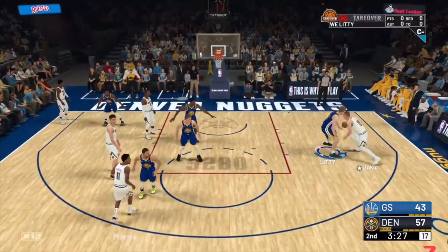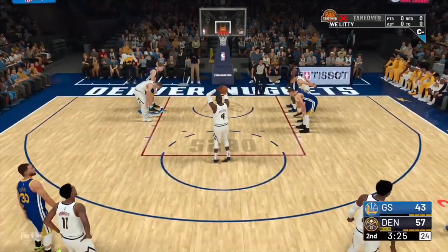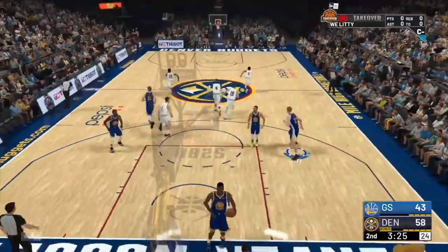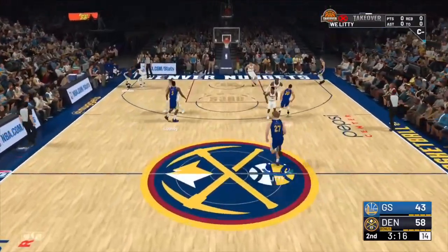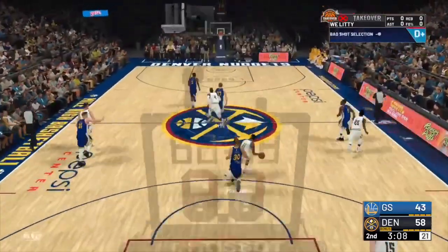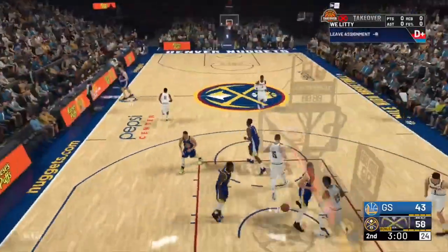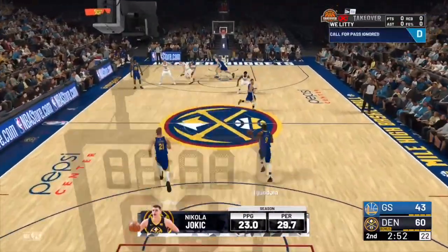Whatever player you decide to make, sign with them for two-minute quarters so you can guarantee getting in. I usually do one-minute quarters, but sometimes I do two minutes when I sign with the Golden State Warriors. Do whichever feels comfortable — after you score your two points you can foul until you get to the third or fourth quarter.